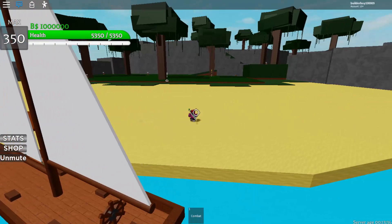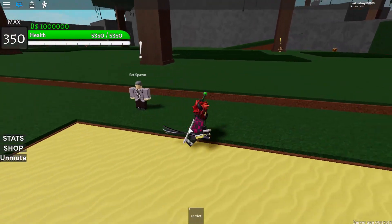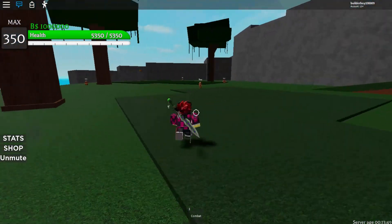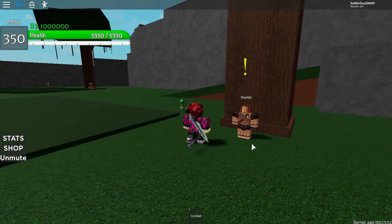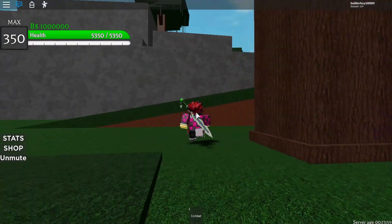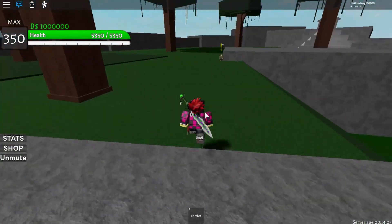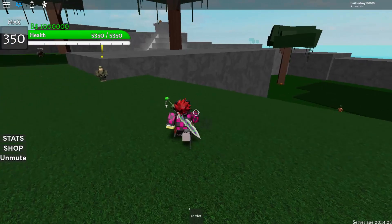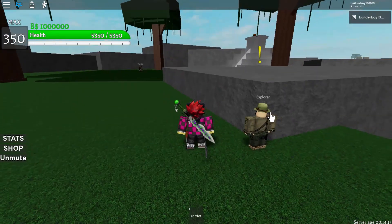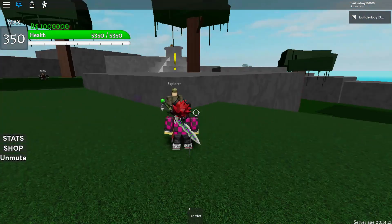Once you arrive here, you gotta set your spawn point — always keep in mind to set your spawn so that if you die, you respawn in this area. You always gotta talk to the NPC with the exclamation mark to get quests. Here's the trick: if you have a VIP server, you are at a big advantage for leveling up faster, because every time you join and leave, this boss will instantly respawn.